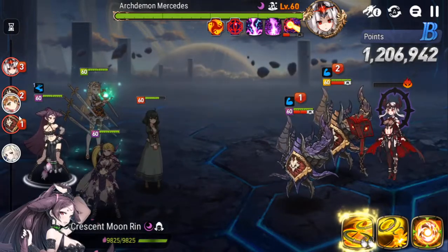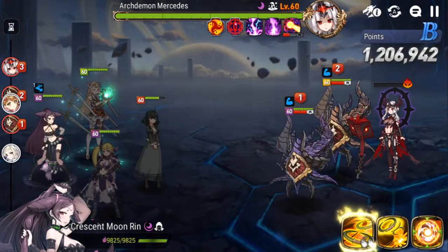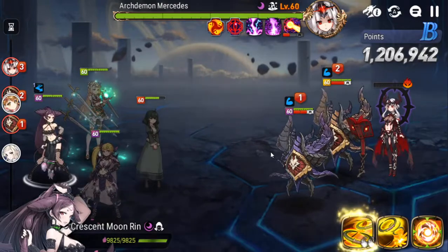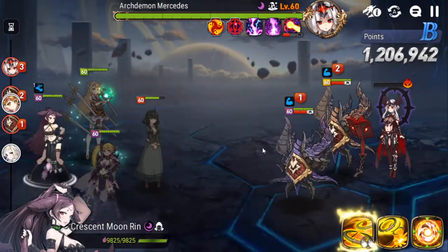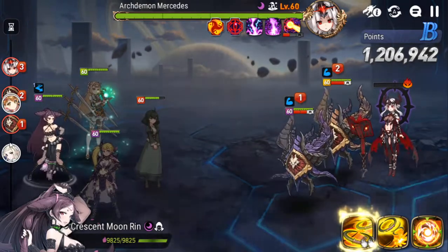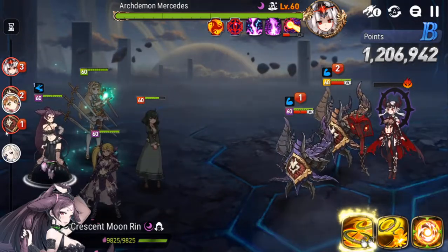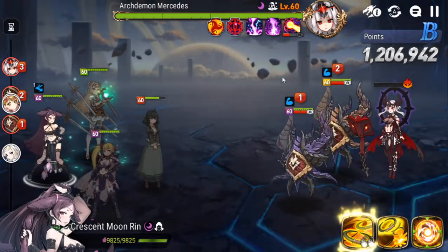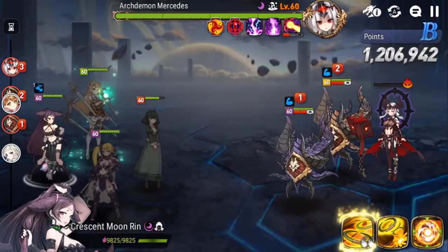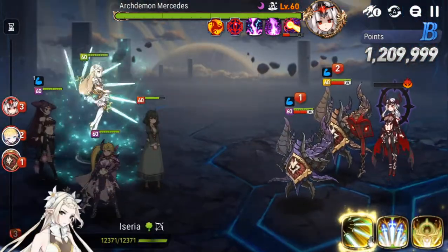This is a really bad turn order we're at here. The key to winning this fight is keeping buffs off of Mercedes — both of these monsters buffer. So ideally what you want to do is try to keep Mercedes in front of them in the turn order, so that she'll take a turn and they immediately go after her. Then you have as much time as possible to strip those buffs before Mercedes' next turn. Because when Mercedes has buffs, she does bad things to you.